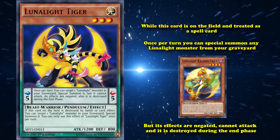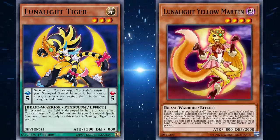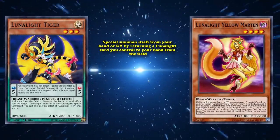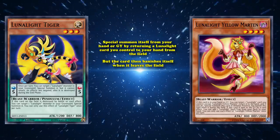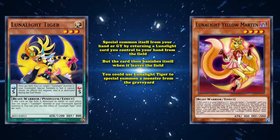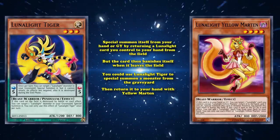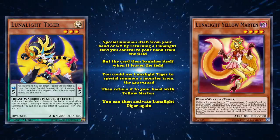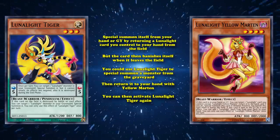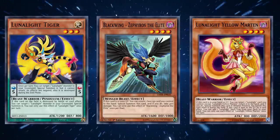What's really important about Lunallight Tiger is that its effect is only a soft once per turn. Within its own archetype it has a card called Lunallight Yellow Marten, which can special summon itself from your hand or graveyard by returning a Lunallight card you control to your hand, but the card then banishes itself when it leaves the field. So you could use Lunallight Tiger to special summon a monster from the graveyard — which by itself is already a plus one in card advantage — then return it to your hand with Yellow Marten to fulfill its cost of special summoning itself, then activate Lunallight Tiger again for another plus one.